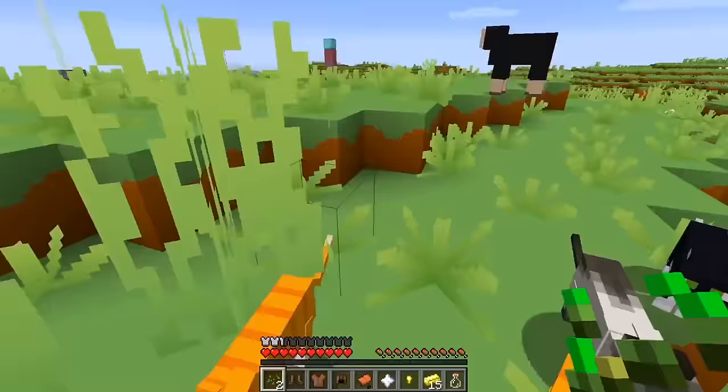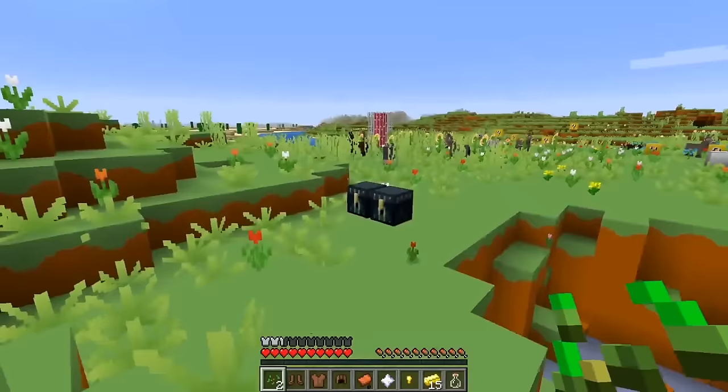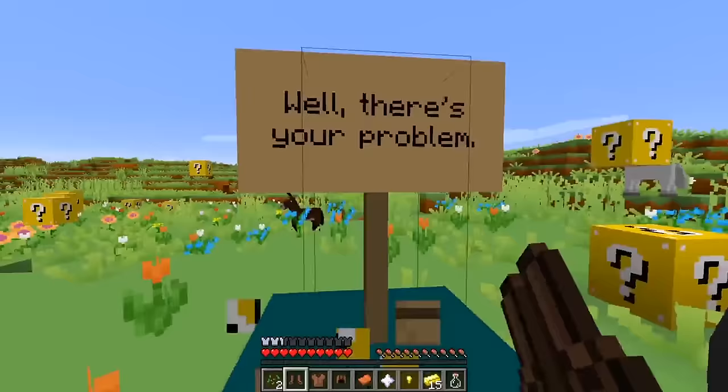Okay cool! So the beacon's over there, and my horse friends are still here! Well, I guess that was a really unlucky block with all that lava. I still have all of my stuff, so let's open some more and hope some good things happen! Hmm, let's go for this one. Let's see — oh!